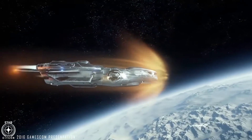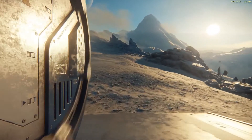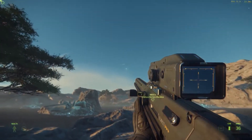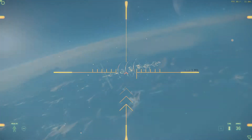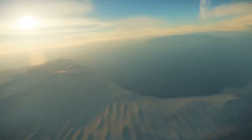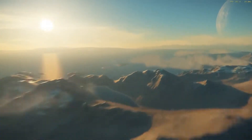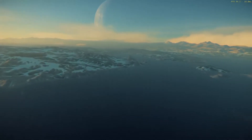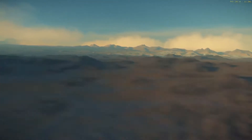At Gamescom we saw atmospheric entry of the ship coming down to the surface of the planet with a procedurally generated surface that players can actually land on, walk on, and drive rovers on. Everything you see in the distance is real and you can fly to the very horizon from any spot on the planet. With the new CitizenCon demo they added a bare-bones weather system, including a pretty amazing-looking sandstorm, as well as foliage and more accurate textures and materials for planet topology.